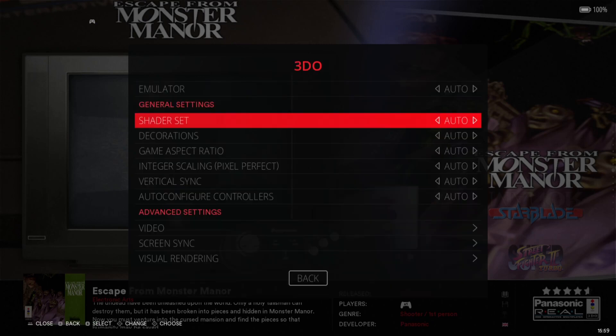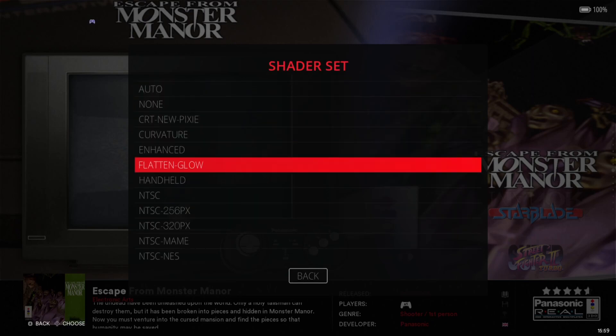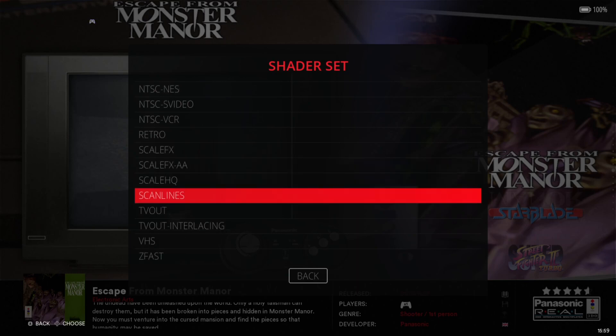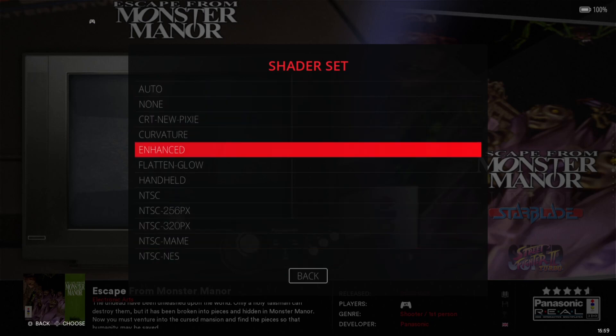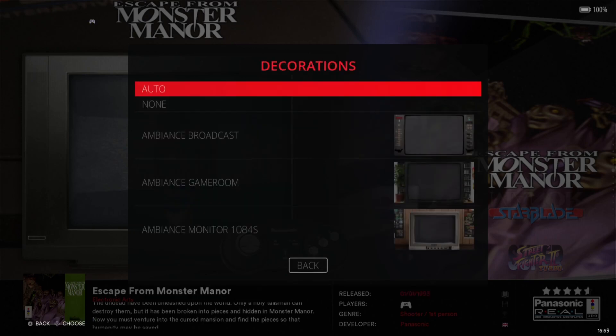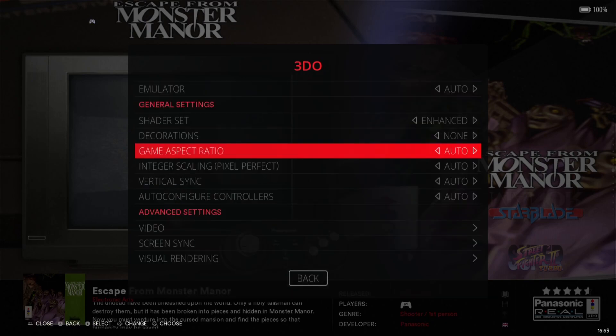Let's take a look at the video options. We've got Shader Set — normally I go for Enhanced, but there are different shader sets available. These act a lot like filters. For example, we've got Scan Lines, which isn't particularly my thing. I'm going to set Shader Set to Enhanced. Then we go to Decorations and I'm going to turn off that Panasonic 3DO decoration and set it to None.